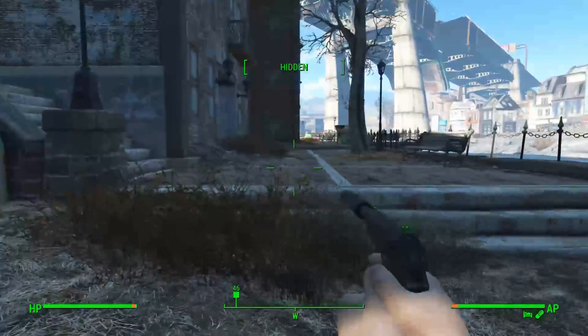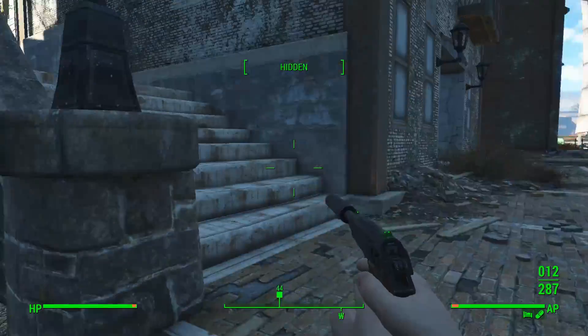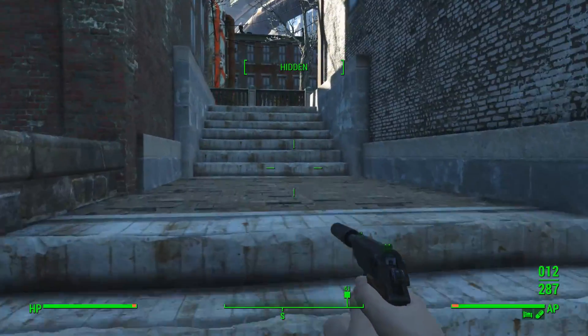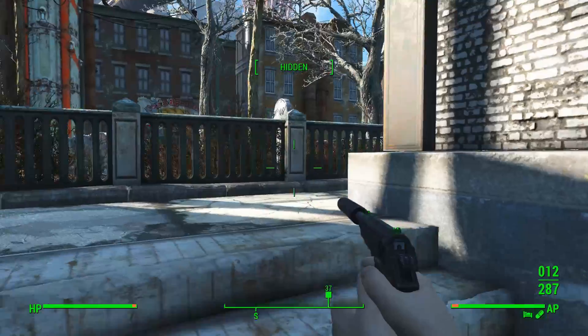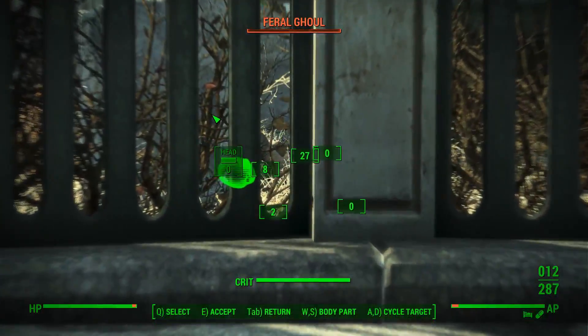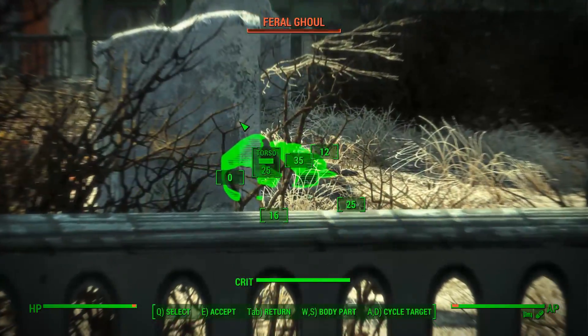First stop, we've just got to go a tiny bit over this way and get a dead drop. Not sure if it's actually going to be a useful dead drop to send us somewhere relatively safe-ish, or if it's going to be a horrible one that I won't want to deal with. Feral ghouls in... oh yeah, this graveyard isn't that bad.